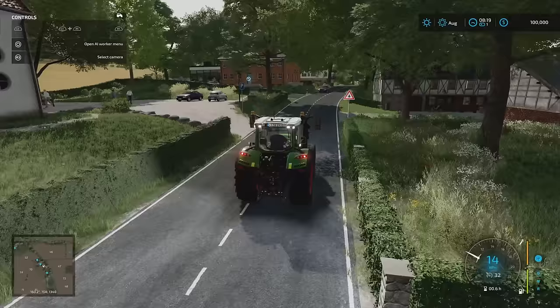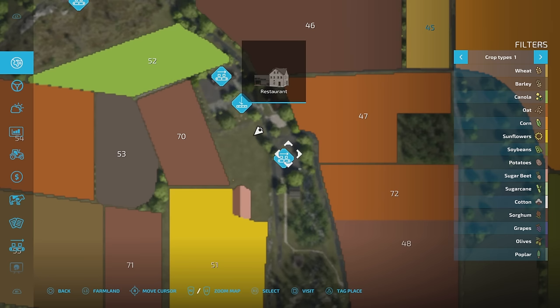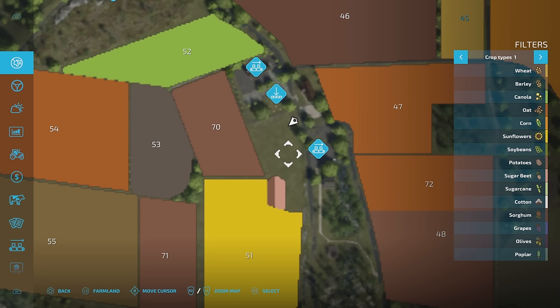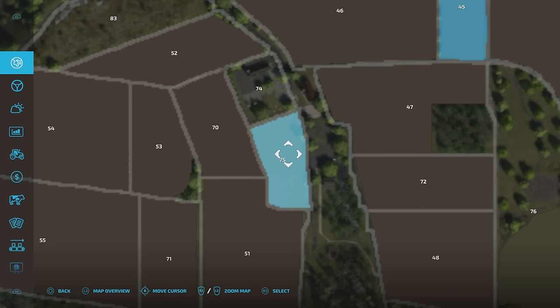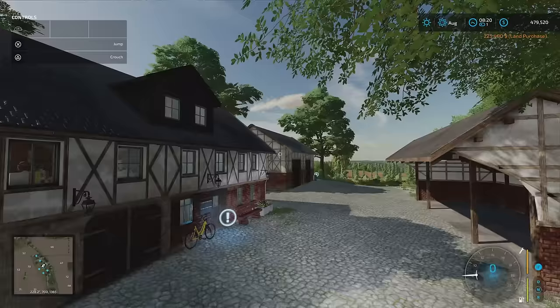To the right here is the farm that I said there's a plot of land that needs to be purchased. There's our bakery, restaurant, and dairy just across the road. This plot here is 225,000 — buy that and that and that. Done.